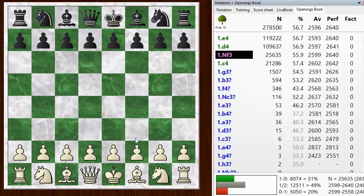I have the white pieces and start off with Knight F3. I just wanted to point out that E4 and D4 are the top two choices by far for opening moves, and Knight F3 is somewhat surprisingly in third place, followed by C4, the English opening.